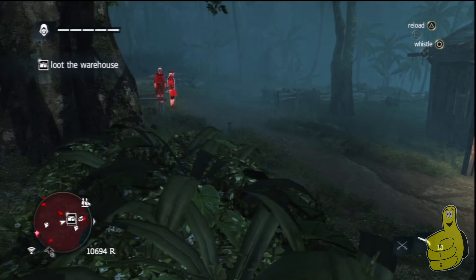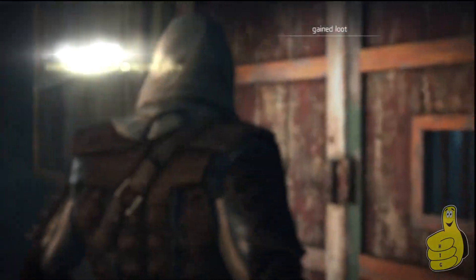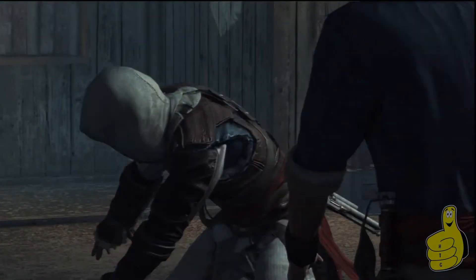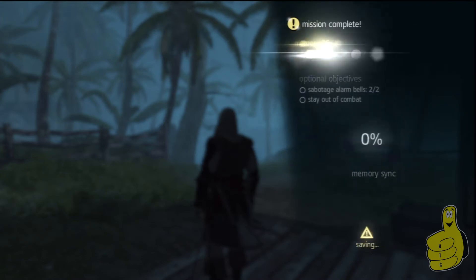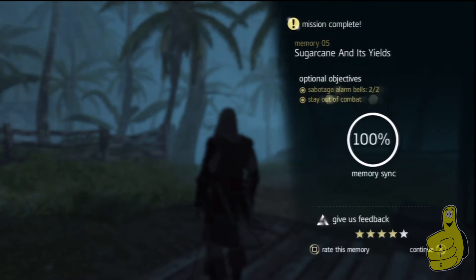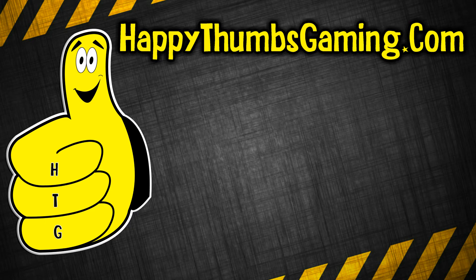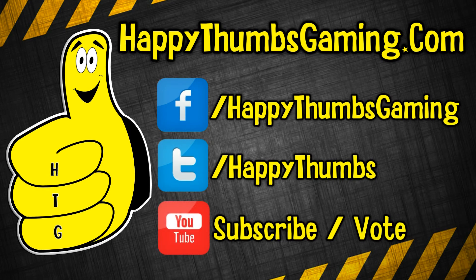This was actually my best run through and I was really happy with it after a few attempts. You will get a reward for not letting them ring the bells — it pays 400 reals. Once you sabotage both alarm bells and stay out of combat, you 100% sync the mission. Very annoying mission because of its optional objectives, but very doable. Go check out the Silence Fools trophy/achievement video. As always, follow us on Facebook, Twitter, and like and subscribe on YouTube — I'll see you guys soon.